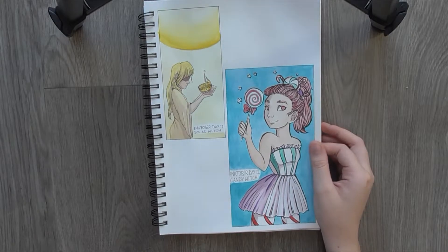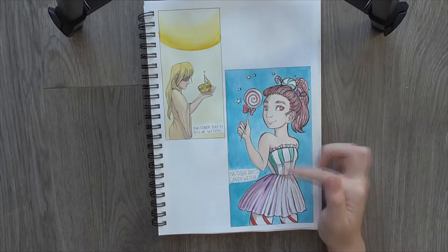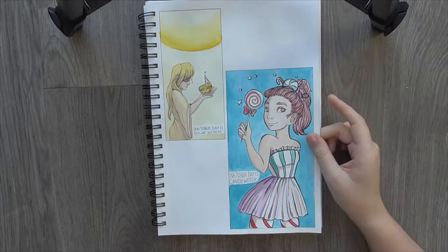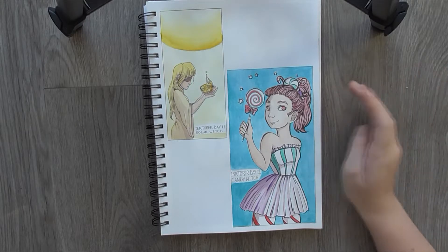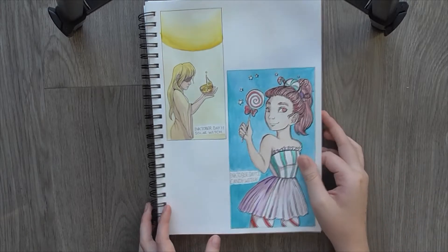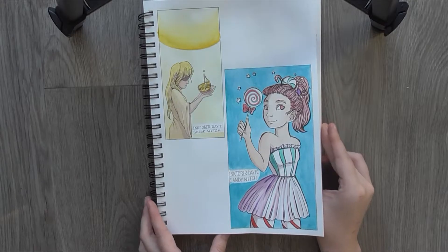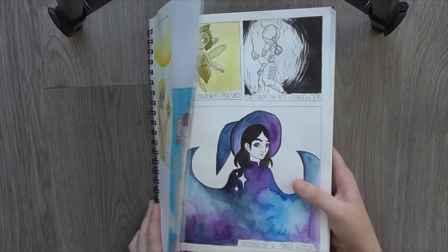I liked the very simple colour palette as well. Day 12 was Candy Witch. I tried to make her dress look kind of like a wrapped up sweet - like there's the sweet and the wrapper is there. Candy cane tights, sweets in her hair, lollipop wand. You might notice I haven't drawn a lot of them with wands. I didn't want to just draw exactly the same thing all the time so I tried to stray away from really obvious witchy things. Again this was a lot of bright colours, a lot of contrasting colours, although I tried to stay within a general colour palette. I liked the way it turned out.